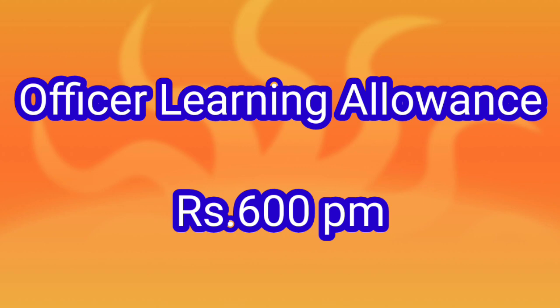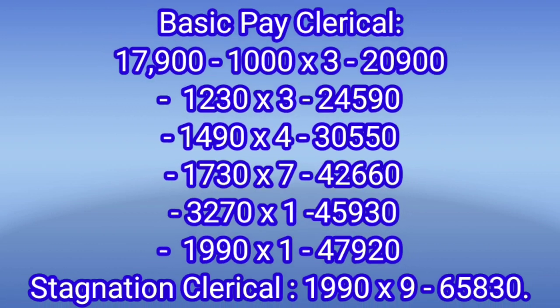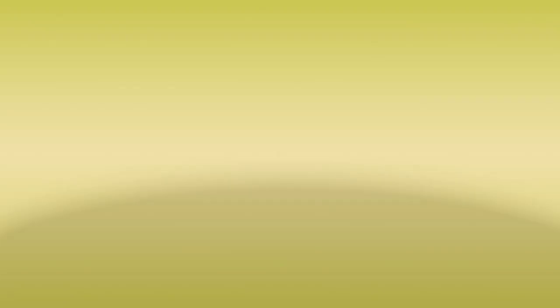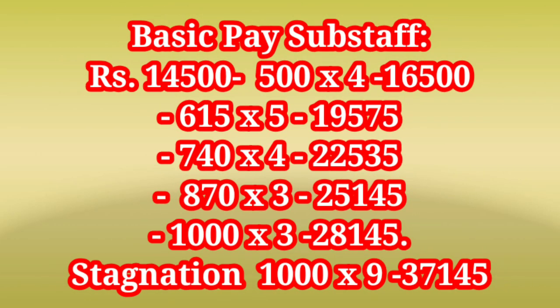New officer learning allowance is 600 per month. Clerical staff basic pay starts from 17,900 with 19 increments and 9 stagnation increments. Sub-staff will start from 14,500 with 9 increments and 9 stagnation increments.